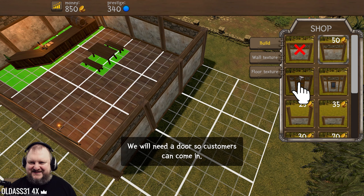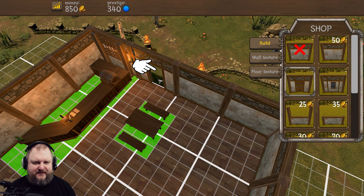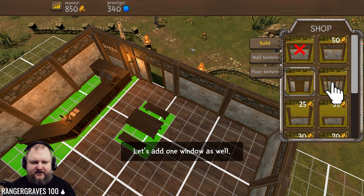You will need a door so customers can come in. No doors! I'm going to make a mage-only tavern. If you can't teleport into my tavern, you do not deserve to drink my tasty, tasty beer. That came out wrong. Alright, we'll build a door. Apparently we need a door here. There you go, we've got a door.